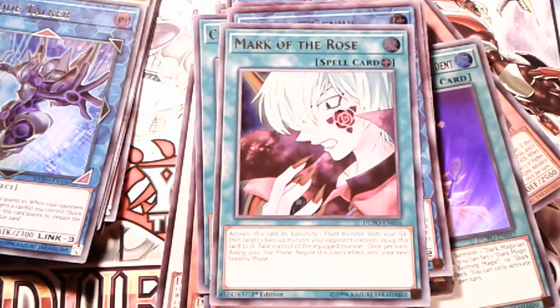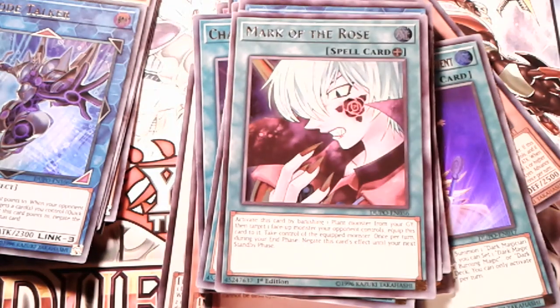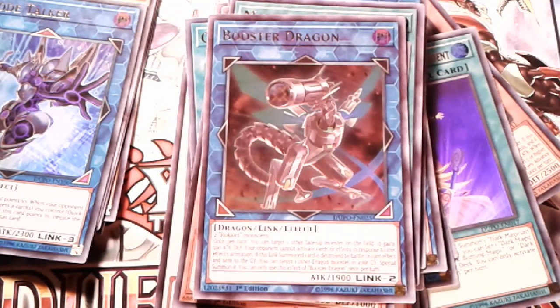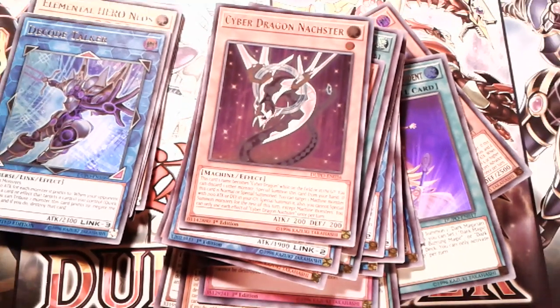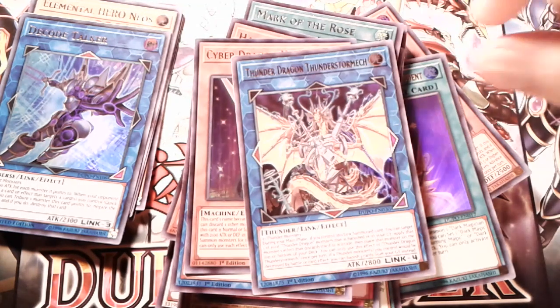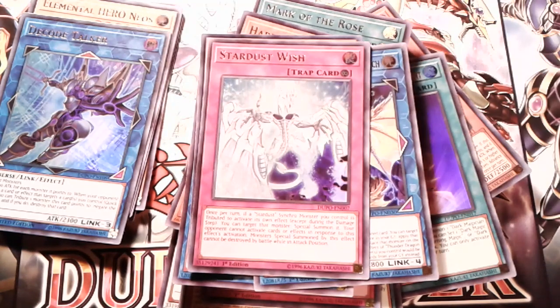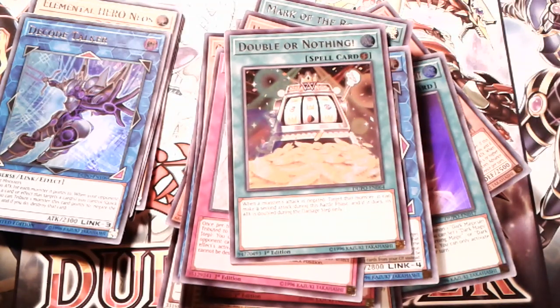Chaos Form from the movie, Cyber Enchanter, Claydoc Genus — I have two of those actually. We got two copies of Mark of the Rose — there it is. Harpie Dancer from Battles of Legends, Booster Dragon, Nasr — pulled that one. Then we pulled the Thunder Dragon, Thunderstorm Mech — that's a mouthful — another Stardust Wish, Double or Nothing, and Miracle Fusion.